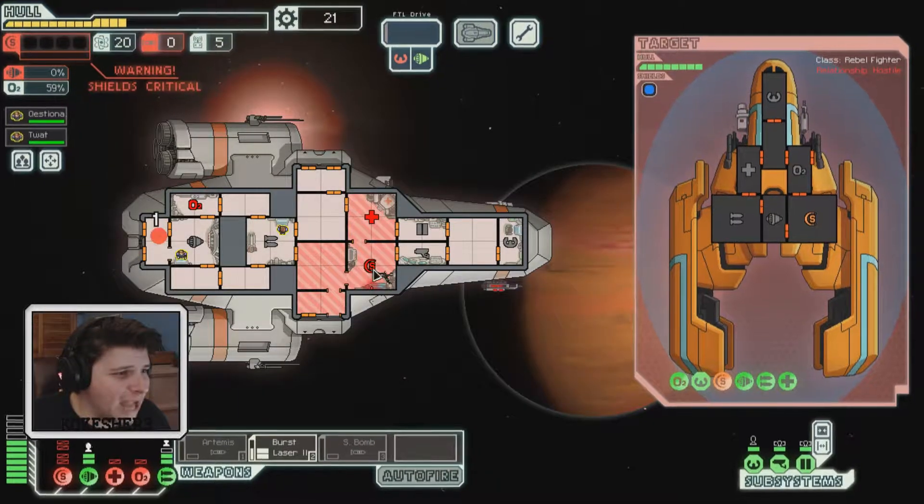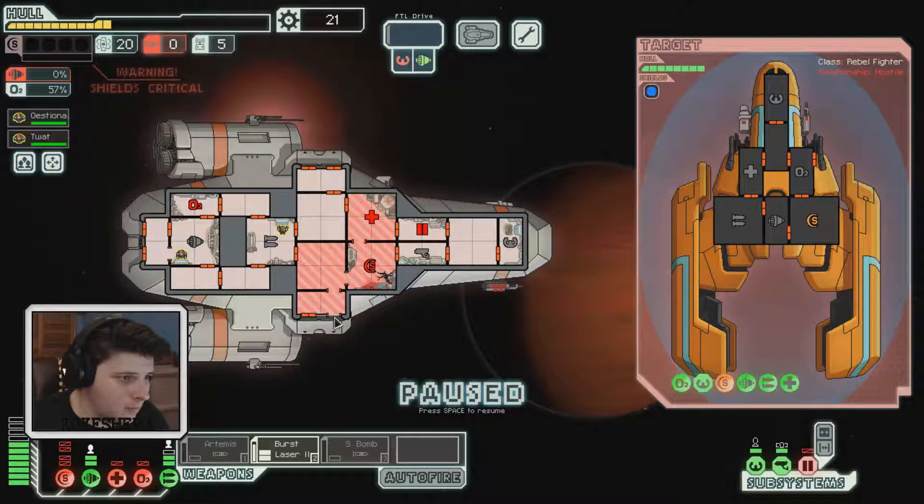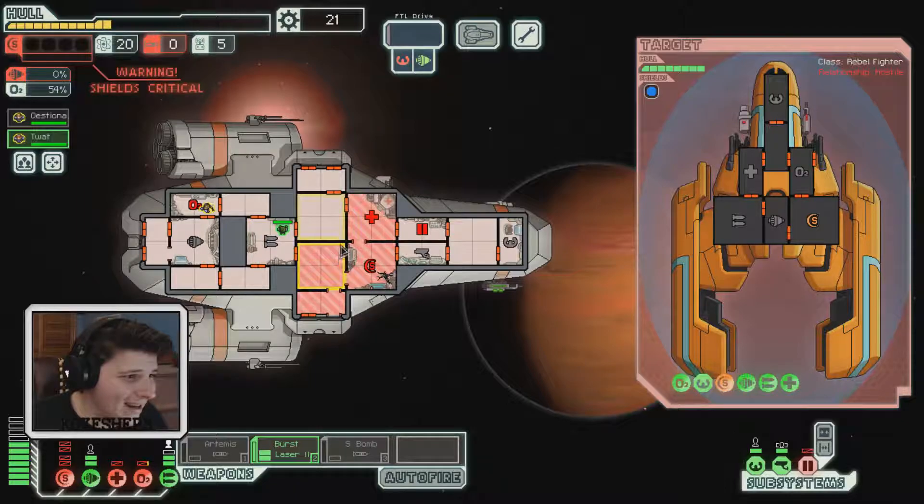We have no shields! Oh god. We have to close the doors — but the door control is broken, so I can't even send somebody to fix it. Our oxygen is damaged. Go repair the oxygen — we're about to die! Oxygen depletion!